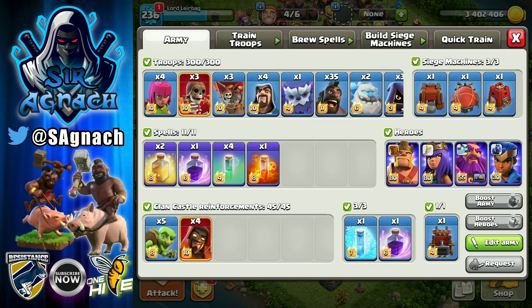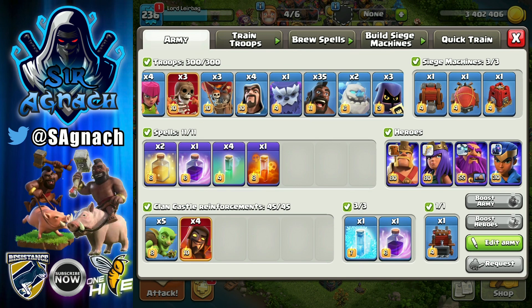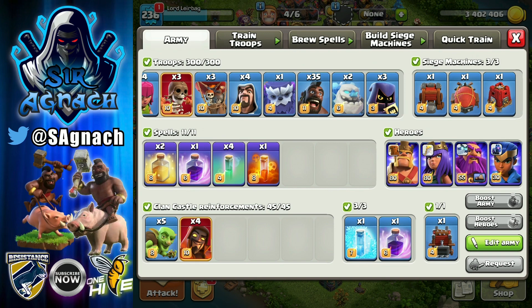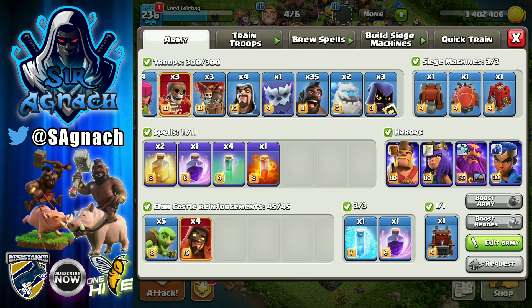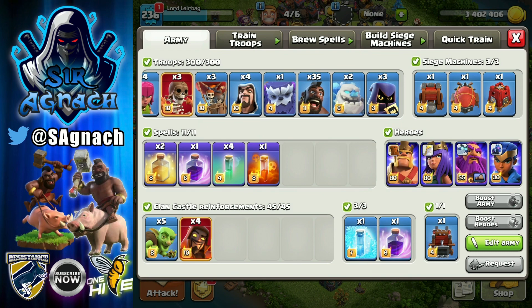The army I use is this: three super wall breakers, three coco loons, four wizards, a yeti, 35 hogs, two ice golems, and three headhunters. The spells are two heals, one rage, four invisibility spells, one poison. In the CC I bring four super wizards with five goblins, a rage, a freeze, and I use the blimp. The invisibility spells and the super wizards are for a blizzard, which makes it a really good strategy.